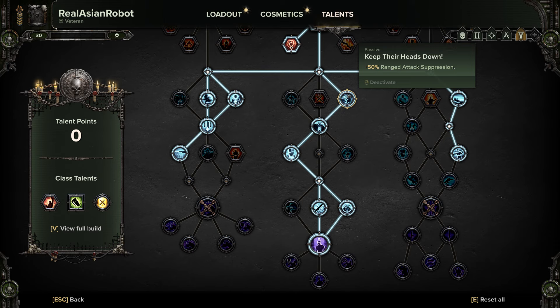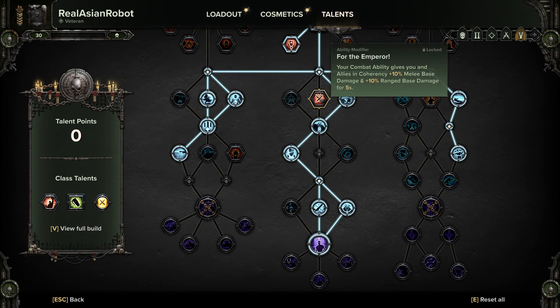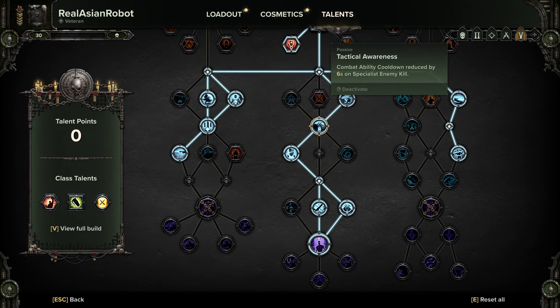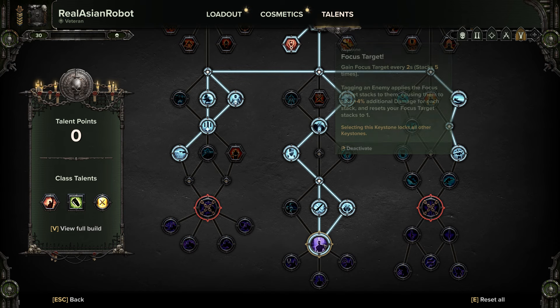From your suppression boost, get Keep Their Heads Down — the Recon Lasgun doesn't have ranged attack suppression, but with this you can actually suppress enemies fairly easily. You can also use For the Emperor if you want. Grab Tactical Awareness to cool down abilities faster. Grab Iron Will for reduced toughness damage if you're above 75% toughness. Toughness boost, and Rending Strikes — a must-have for this build. 10% doesn't sound like a lot but the difference is felt keenly. Bring It Down is extremely important because it boosts damage versus Ogryns and monstrosities — this is how you kill Crushers.